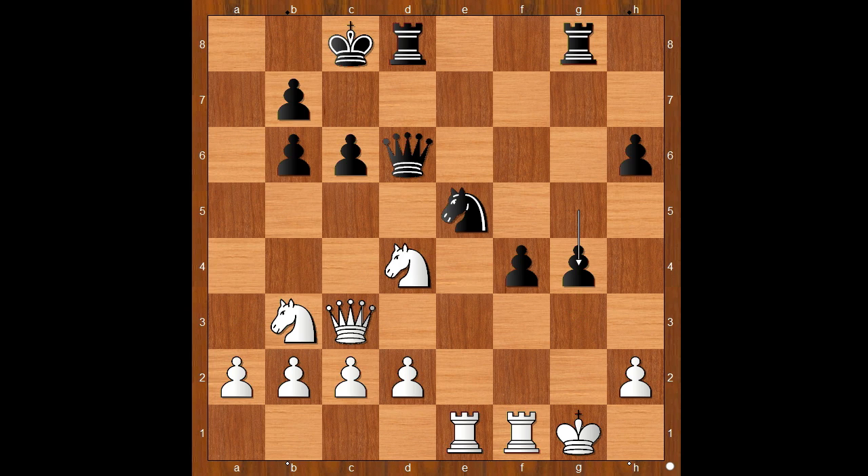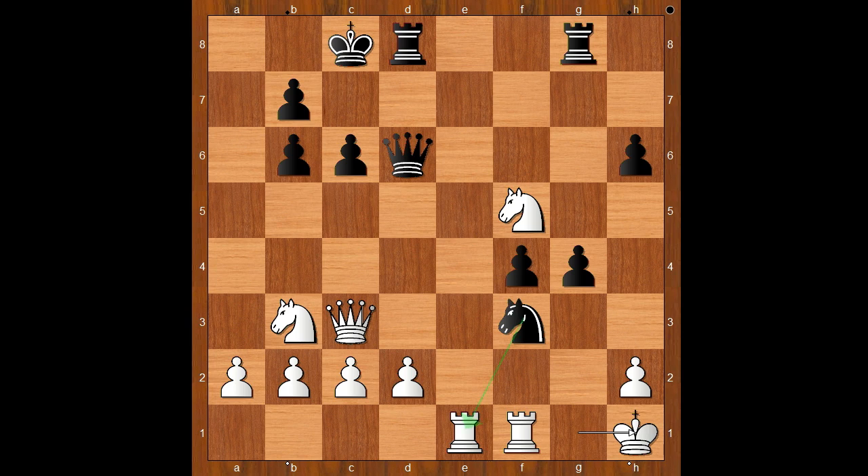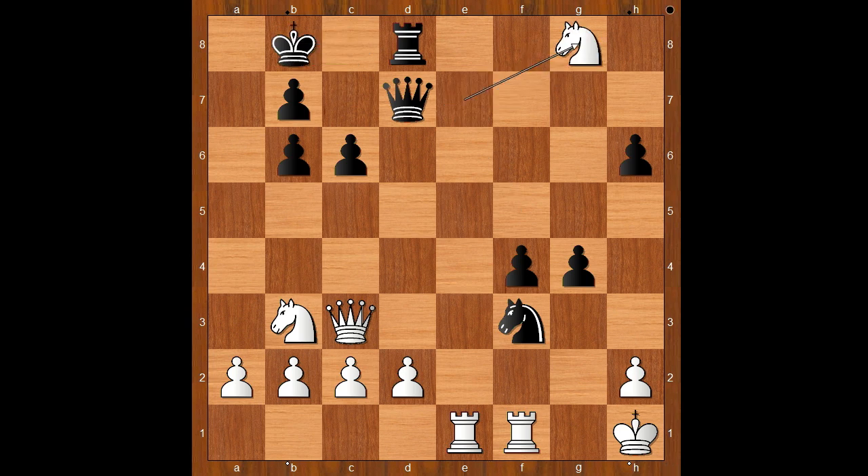It would be nice if white can play knight to f5, but then black can play knight to f3. Well, Wesley So was not afraid of knight to f3 — Wesley So played knight to f5, attacking the queen. Knight to f3, check. Did Wesley So miss this move? No, he didn't. King to h1 — there is no time to take the rook because knight takes queen. Queen to d7, and now knight to e7, check. King to b8, knight takes rook. Knight takes rook on e1.